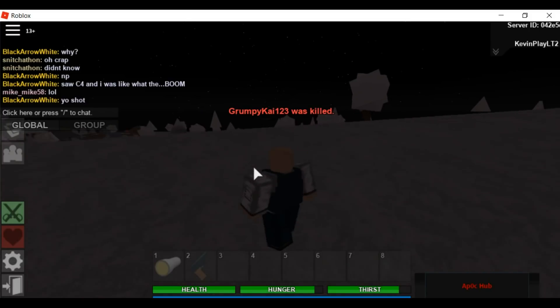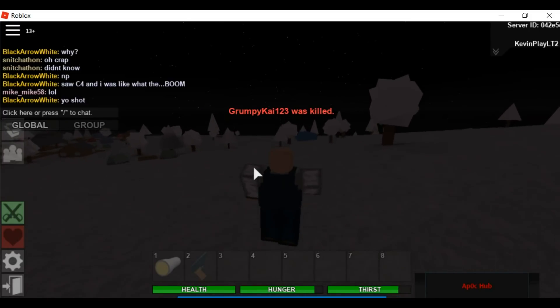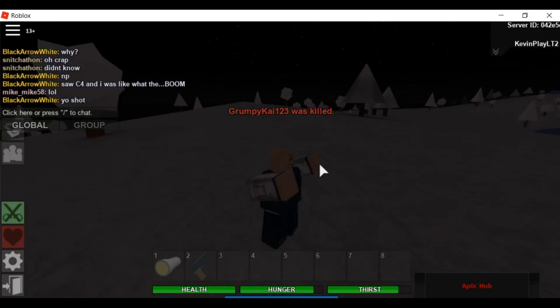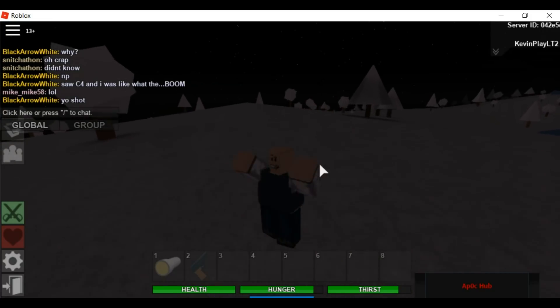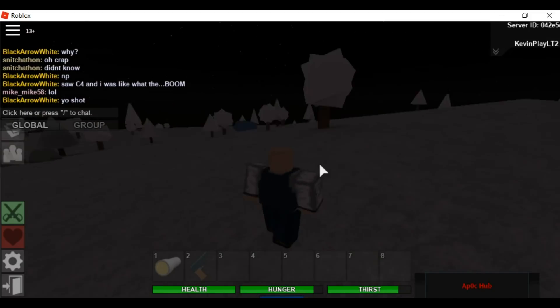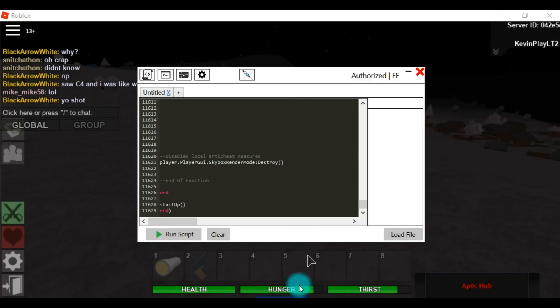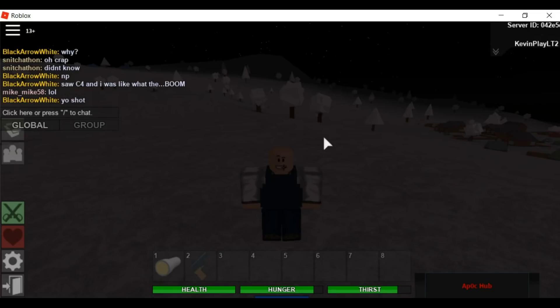What's up everybody, today I'm here with another video. I'm going to be showing you guys an Apocalypse Rising script — this is a LOA script. What you will need for this is a level 7 LOA script executor, which there will be one in the description below. Today I'm going to be using Qtix.